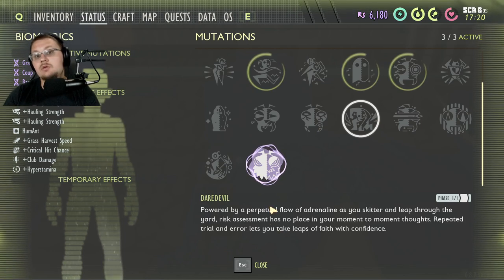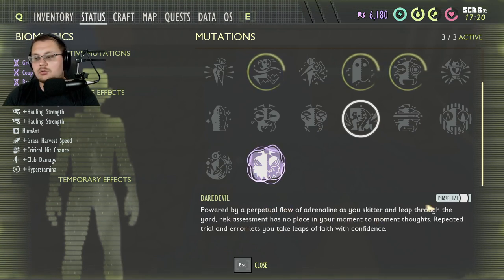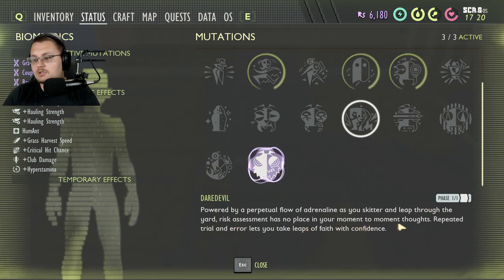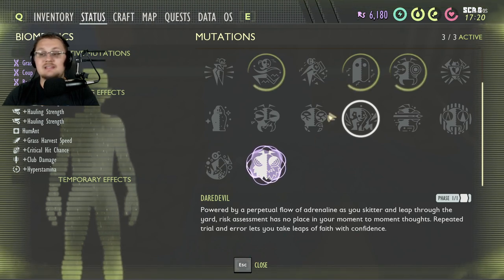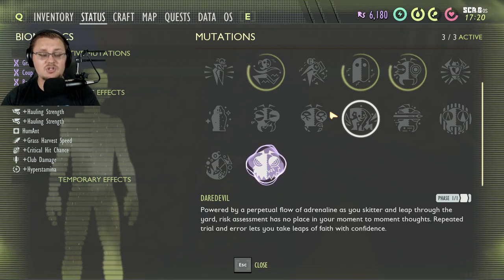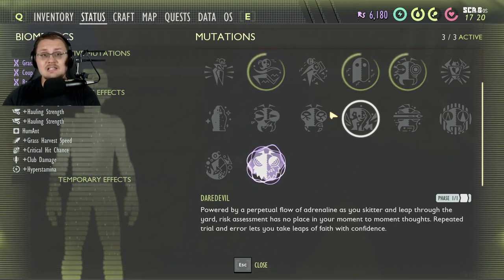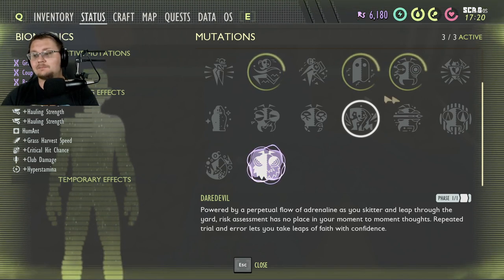This next one is Daredevil — you also get this from Burgle. Powered by a perpetual flow of adrenaline as you skitter and leap through the yard, risk assessment has no place in your moment-to-moment thoughts. Repeated trial and error lets you leap with faith and confidence. This allows you to fall further than you normally would without taking as much damage. This was nerfed in this update, so it's not as useful as it was, but still a really good perk if you're exploring.